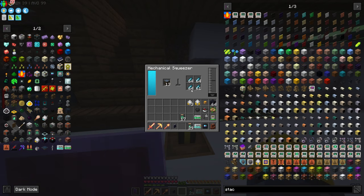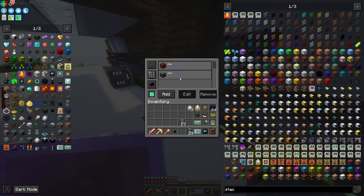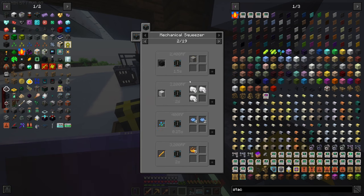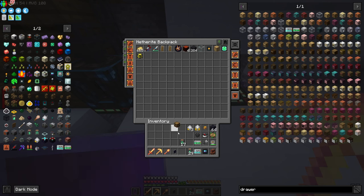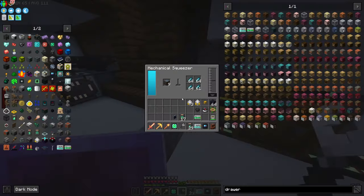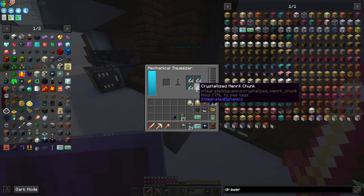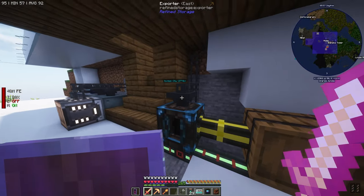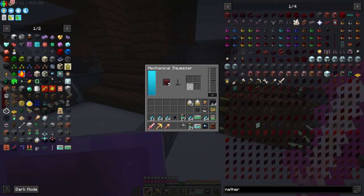How are things going with the mechanical squeezer? You're full, you can't touch that either. What's going on — does it have to output out of the side? What if I put a drawer next to it? Still can't take items out of it. That is very unfortunate for the mechanical squeezer — at least we can do stuff with lava, but it can't take items out of here. Well, at least we can do netherrack. I'll just turn the mineral logs off, I guess. That really does suck.